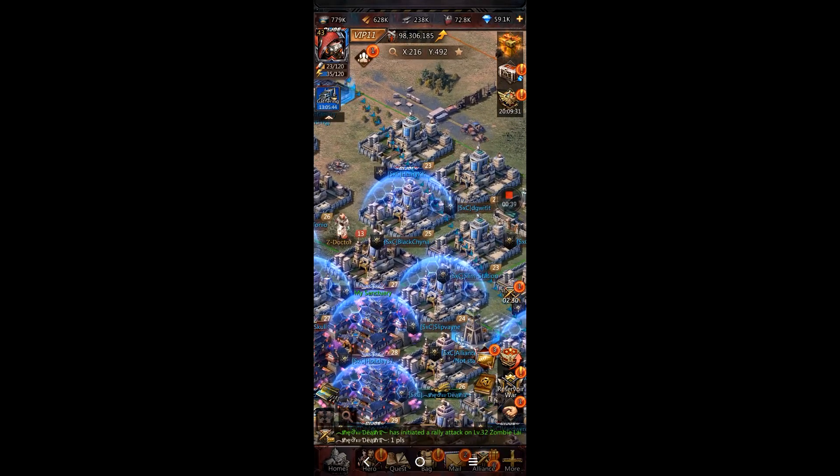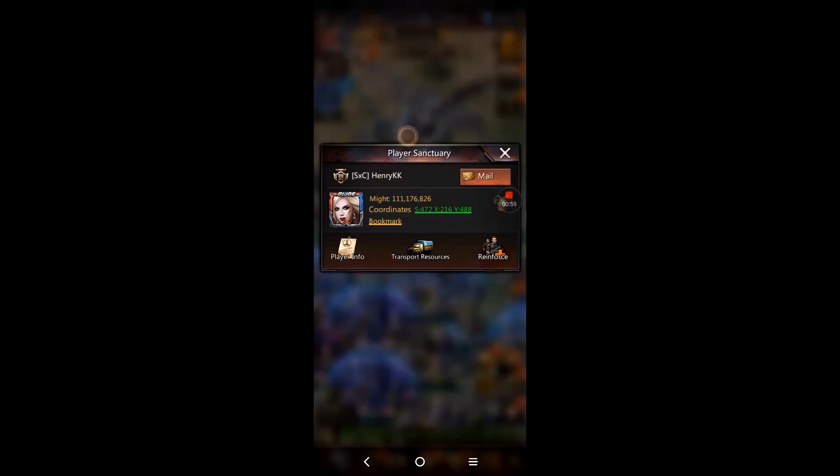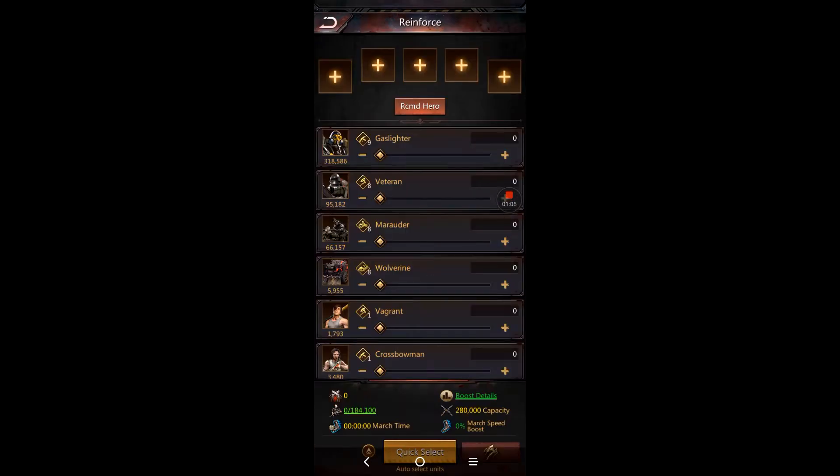Waves one through eight are really easy, and then around wave nine and up it gets harder. You want to be fast to tap because it's only 30 seconds. Everyone's got 30 seconds, and when we're all sending multiple marches you don't want to be dragging through your troop sets. As we change and progress, those sends and troop sets are going to change every time.